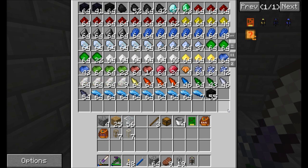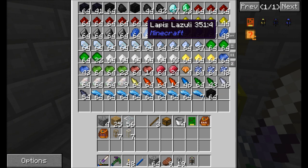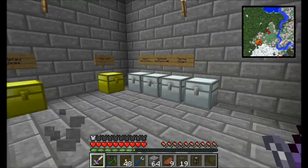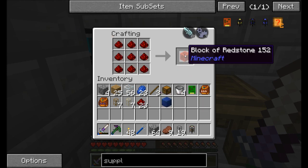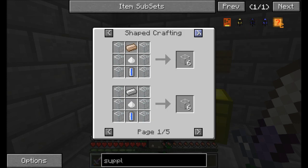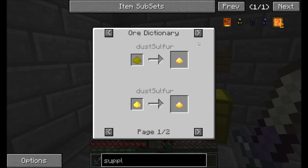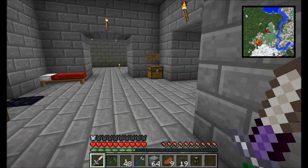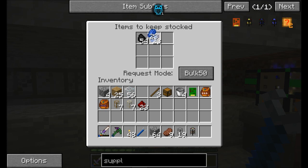I might want to do something similar for redstone at some point, and this will kind of help compress all this stuff. I probably want to do something similar for lapis as well. I can actually do this as an all-in-one — it just occurred to me. Basically, anything I want to convert into block form should be as easy as adding to the keep-supplied module. Because I'm using a supplier module now, I should be able to do this all-in-one. Like, I can do something like this to handle multiple materials.